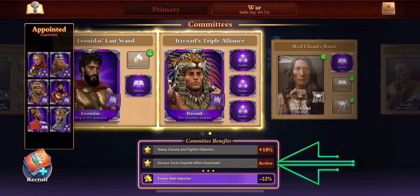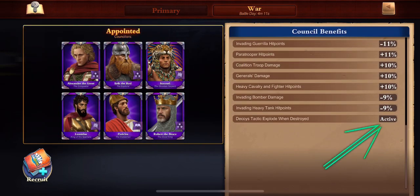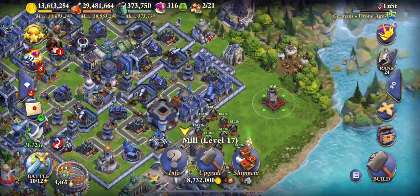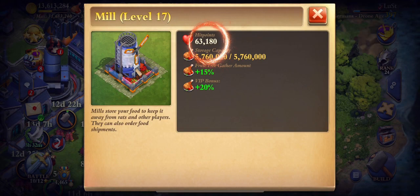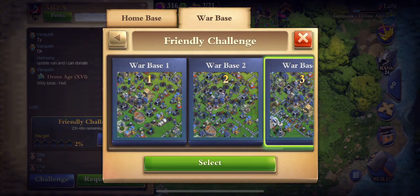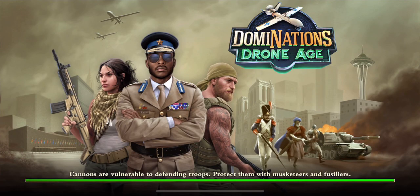First up we have Exploding Decoys. We're going to see how much damage they do. You can also see this benefit active in your council benefits. And we're going to check out the mill. The reason I chose it is because it cannot be affected by any tower stats, so we get a more accurate testing. We're going to look at this friendly that I put up.